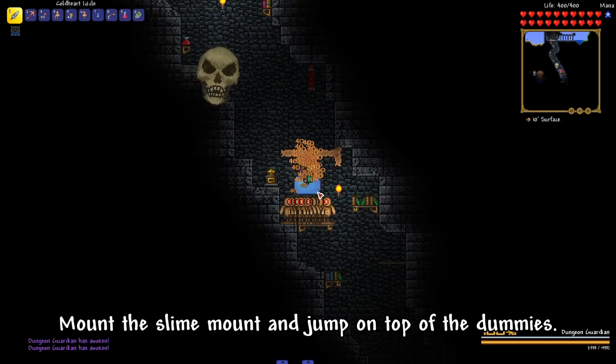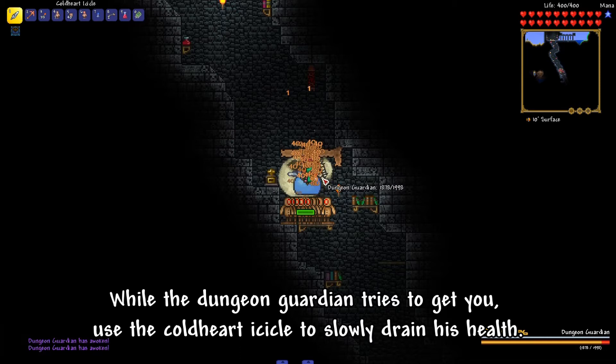Mount the slime mount and jump on top of the dummies. While the Dungeon Guardian tries to get you, use the Cold Heart Icicle to slowly drain his health.